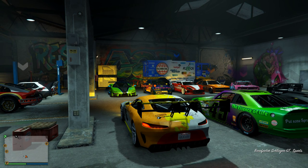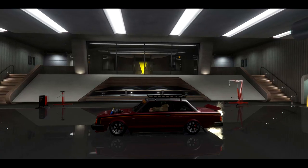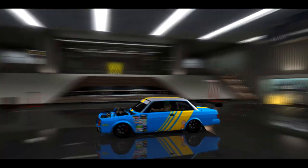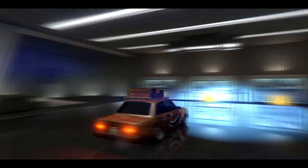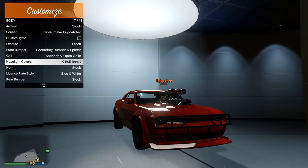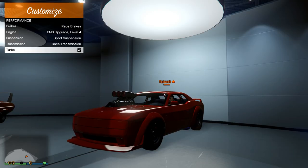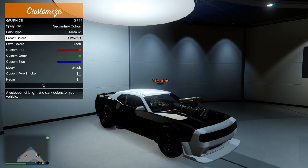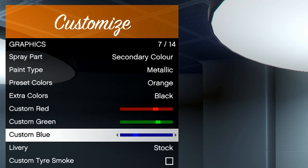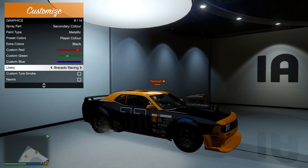Coinciding with their addition is a brand new interface for upgrading and customizing your vehicle. One of the most highly requested features from our community has been freemode customization, and we're so excited to be finally delivering on it. Select the body parts that stand out to you the most, add performance upgrades to take your engine power to the next level, stylize your car with a fresh coat of paint, and fine-tune the colors using our precise RGB sliders, or splash on a custom livery to really make your car stand out from the rest.